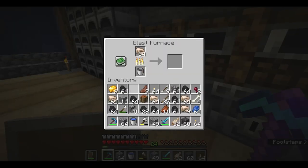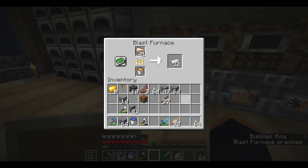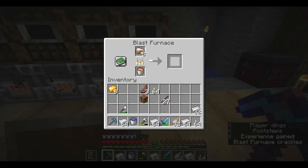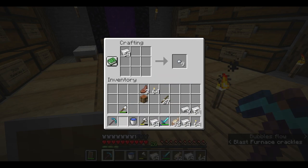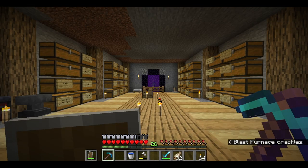All right, here we go. I'm just gonna make several blocks out of these. Smelt my pretties. Brilliance — look at that. Over four stacks of iron and eight pieces of gold. I'll be right back, it's Thai time — time for Thai food.